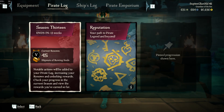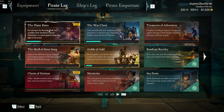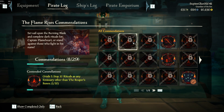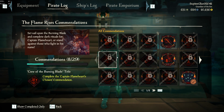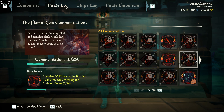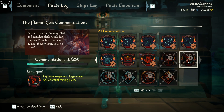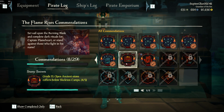You've all probably seen this commendation in your log when the burning plate showed up in the flame vice. It's called Starry Secrets, and it says ancient stone coppers.